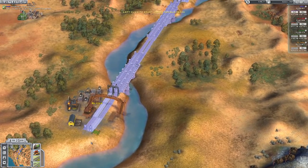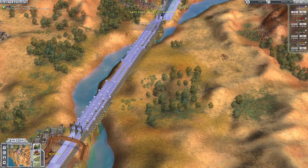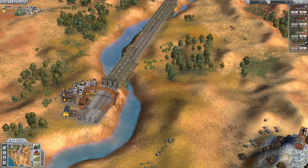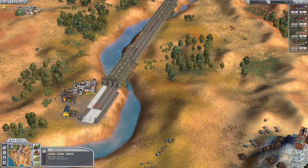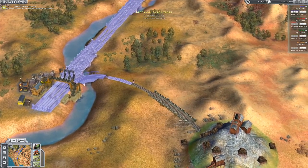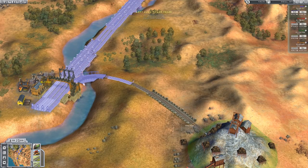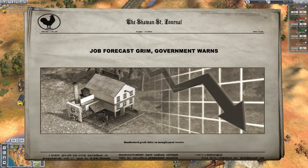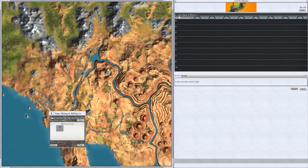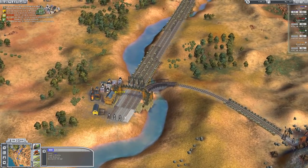So from Blythe once again we will double track — this is sort of preemptively building. That should now connect up, and then we will once again double track to there. This time however that won't actually work because we need to upgrade that to a terminal. We will then from this section spur off, and then we're going to go straight away over to here. And we're going to max out the mining company.